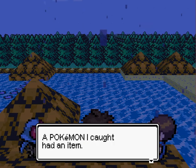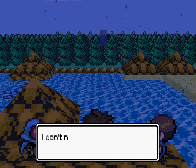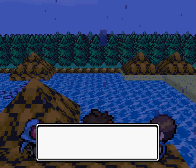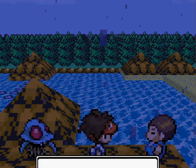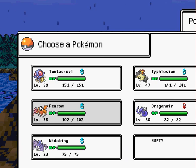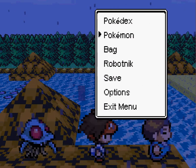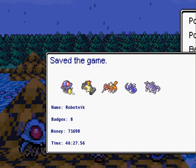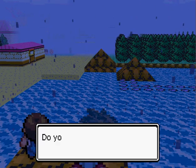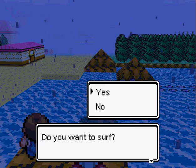What does this guy have to say? I never saw him here. 'A Pokemon I caught had an item. I think it's Mystic Water. I don't need it, so do you want it?' Oh yeah, Mystic Water - I believe that raises the power of water-type moves. I think I had that item when I played Pokemon Emerald. I'll just keep it in my inventory for now. But yeah, that's basically the running shoes.